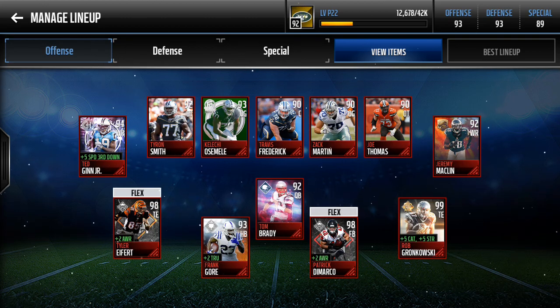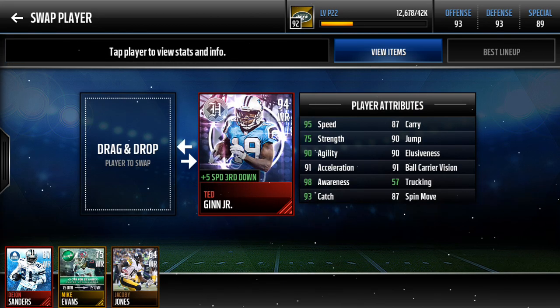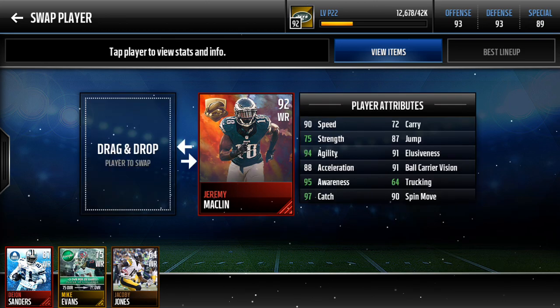Or maybe I'll just go over a lot of my team. Let's start off with Wide Receiver. I've got Ted Ginn Jr. He's got really good stats — you can just pause the video. He's got 95 speed, that is amazing. His awareness is amazing, his catch is good. Next receiver is Jeremy Macklin.